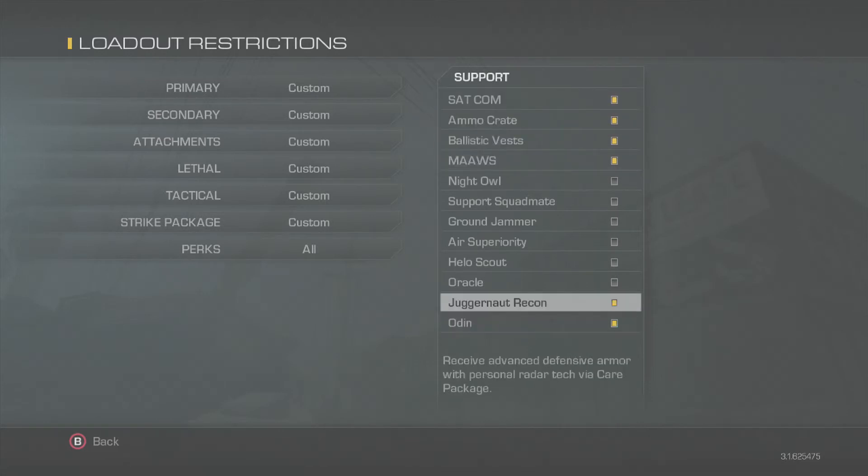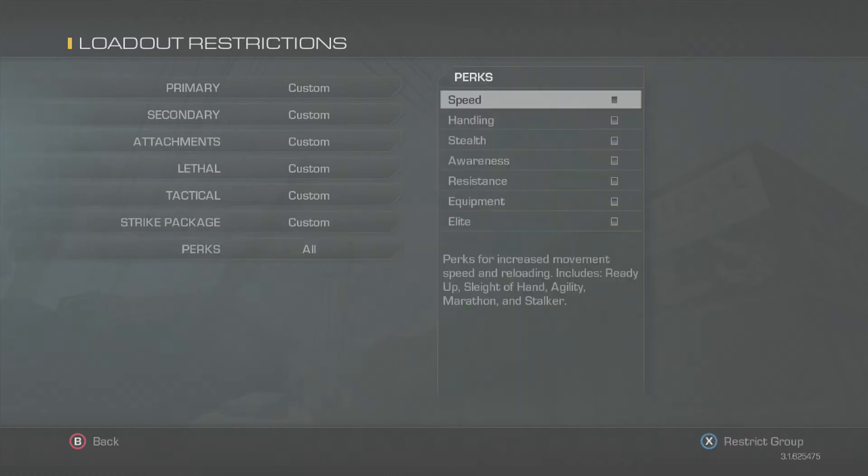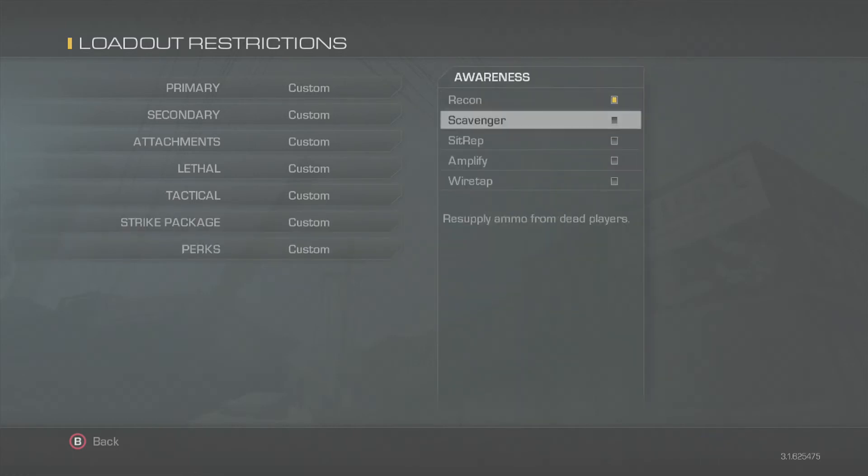For the first four support scorestreaks, ban satcom, ammo crate, ballistic vest, and Moth. Then ban Odin, juggernaut recon, and oracle.